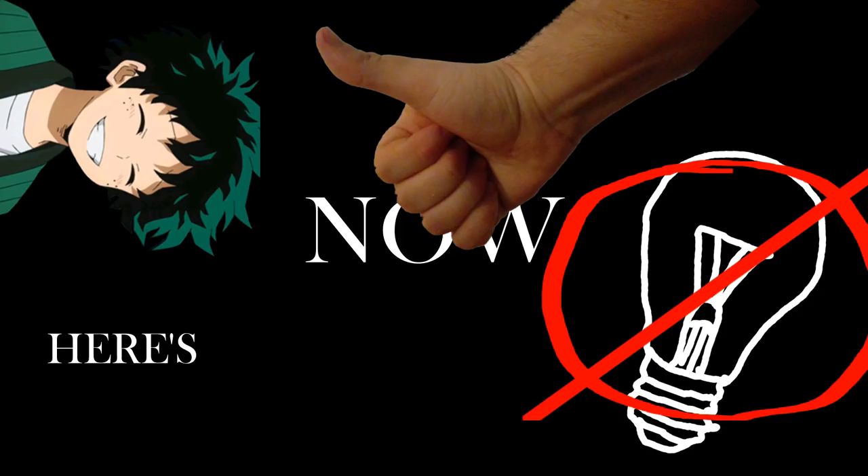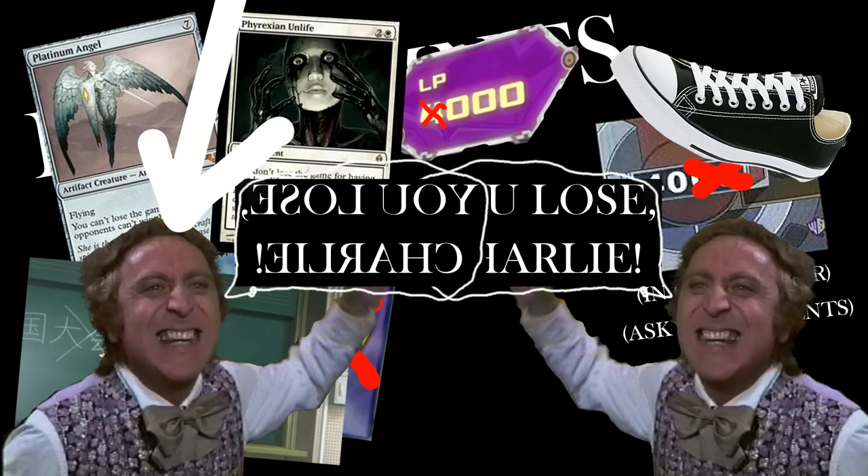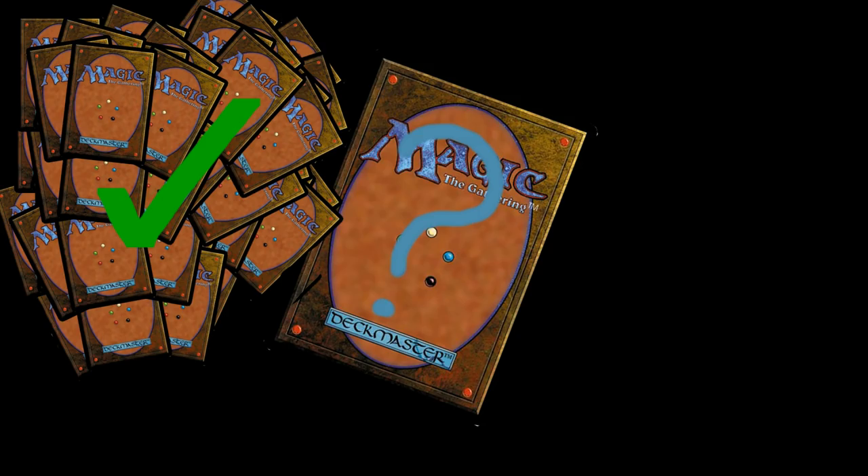Conversely, if your opponent has zero, they lose. Your goal is to make your opponent lose before you lose, and you do this using cards. How many cards? 60 cards, or 40, or 100, but usually 60. By now, you should have around 400 cards and not be sure where most of them came from. You're going to want to grab 60 of those and shuffle them all together into a big pile called a library, or deck if you're not a massive pedantic nerd.